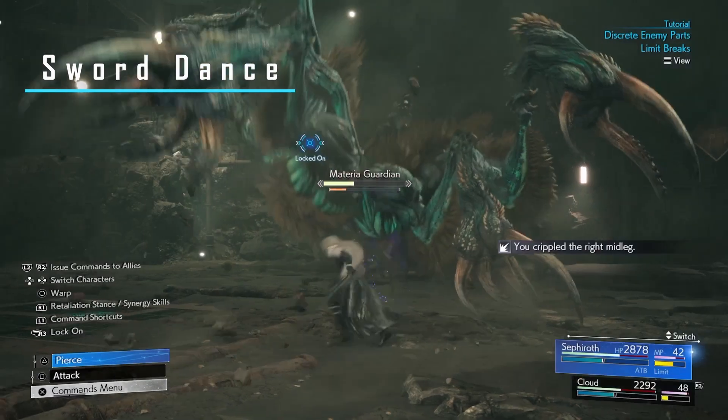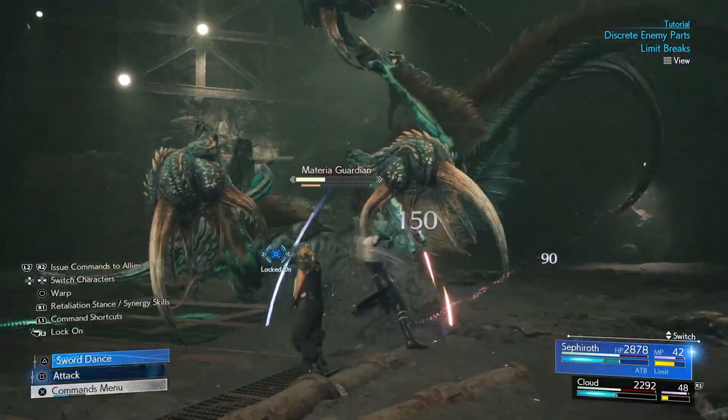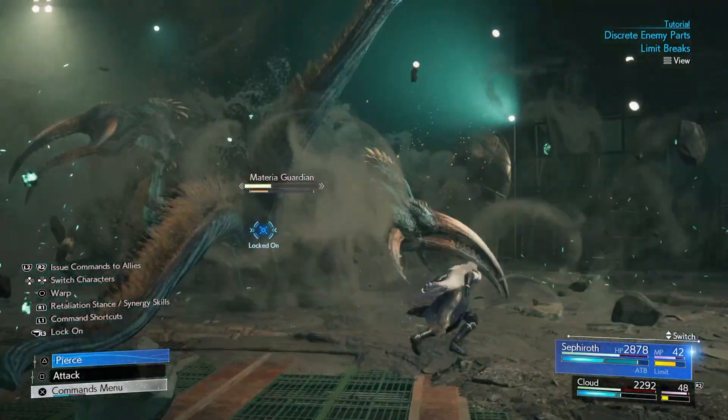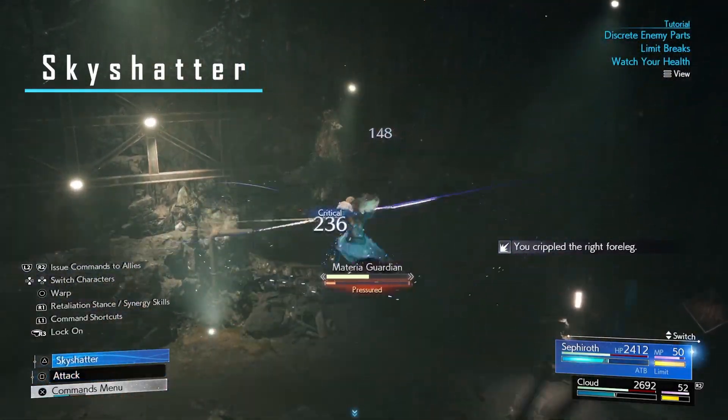When aura charge is filled and you attack one to three times, Sword Dance will be Sephiroth's triangle attack, which is an attack where he strikes and backs up. When in the air, Sephiroth's triangle attack is Sky Shattered.